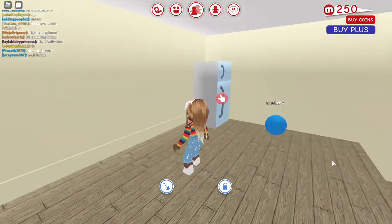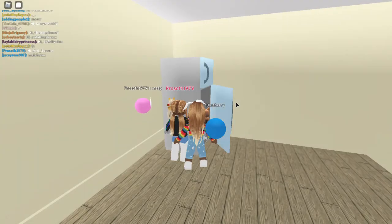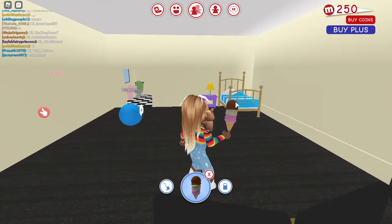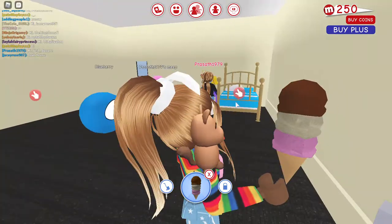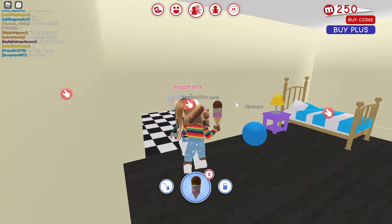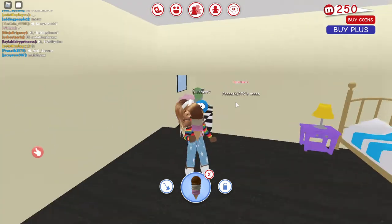This is my kitchen — I only have a fridge. And this is one of my favorite parts: my bedroom! I spent like 100 on the cupboard and 150 here. And this is my bathroom — I wish I knew where to get doors. Thanks for watching — like, share, and subscribe! Say bye, Snow!